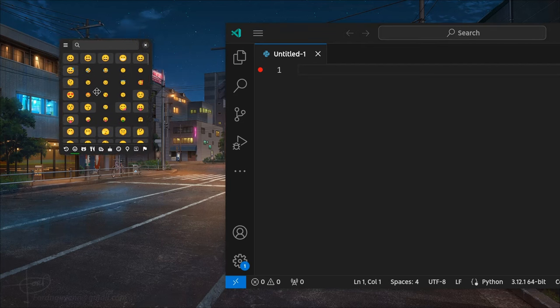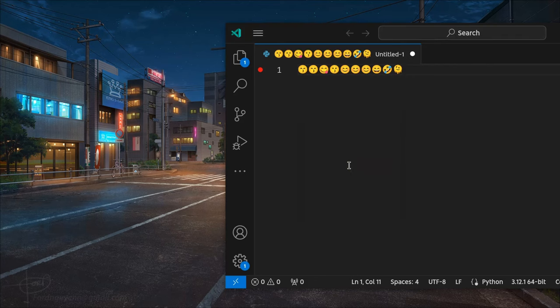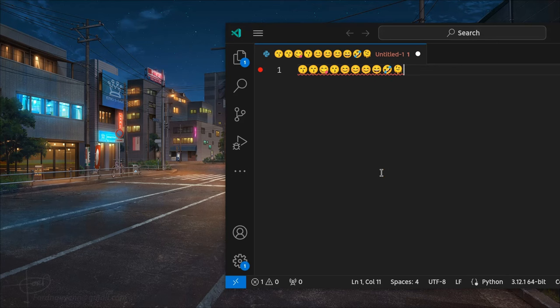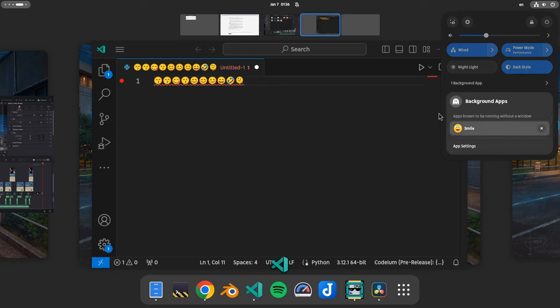Now, on Super and dot, Smile will open — unfortunately in a random position, which isn't super annoying though. After that you can select any and as many emojis as you want, and with Enter it will paste them on the focused input and the window will auto close. The Smile window is basically a dialogue, which means you can also close it with Escape. Because Smile runs in the background, and if you run GNOME 45, you can see it on your background apps list — Smile will start extra fast.